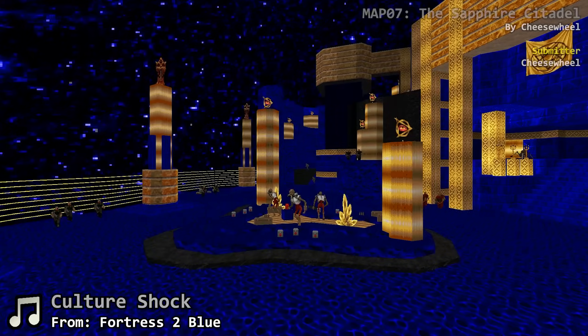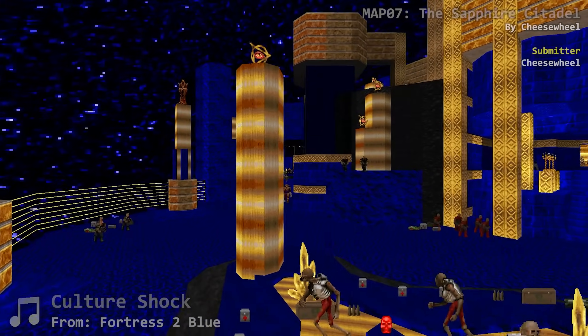Greetings everyone, and welcome to my 100% playthrough of Crusader's map 7 on Ultra Violence. This map is called the Sapphire Citadel and was made by Cheesewheel.